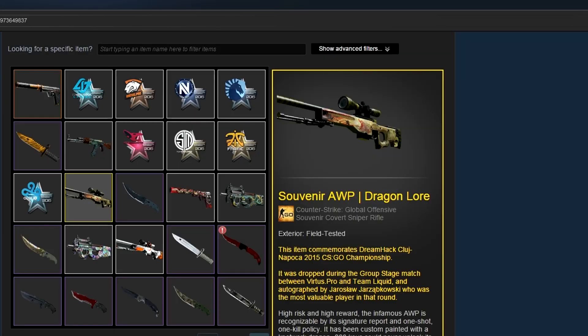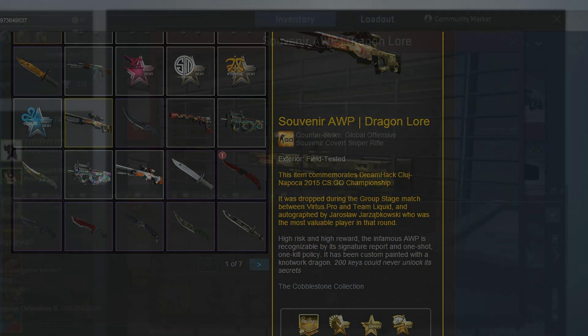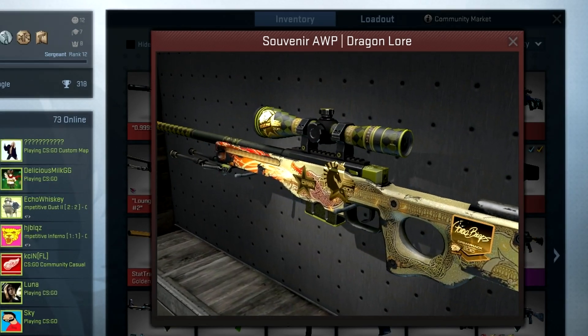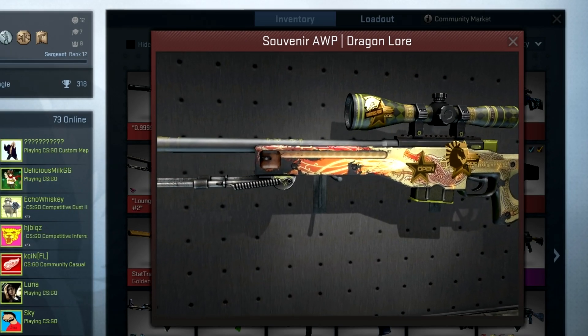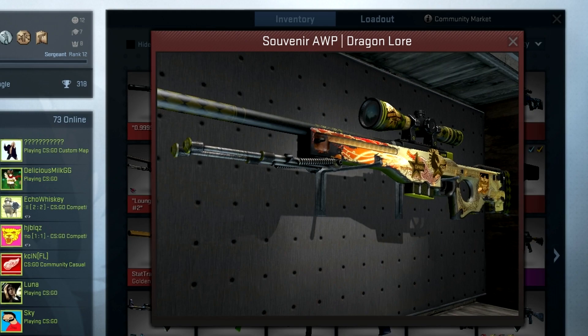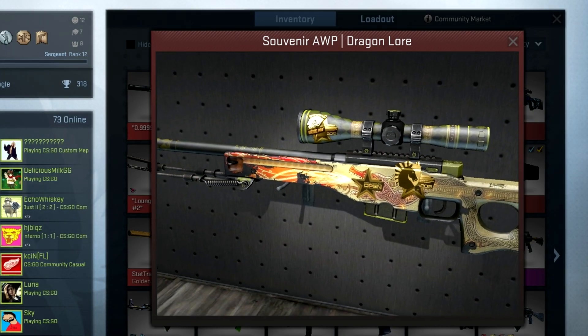There's been one other Dragon Lore unboxed as well. This one's actually field tested and I believe it's owned by Tea with Milk and Sugar, who is a streamer. The cool thing about this one is it has a Pasha Biceps signature sticker on it, which of course he's a pretty popular player, so I'm sure this souvenir field tested Dragon Lore is worth a little bit more than a normal one because it's got a pretty well known player signature on it.